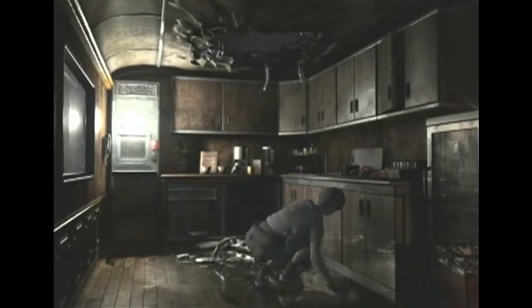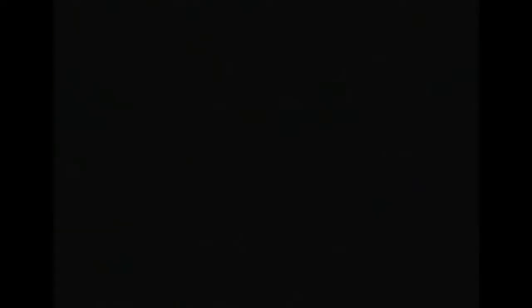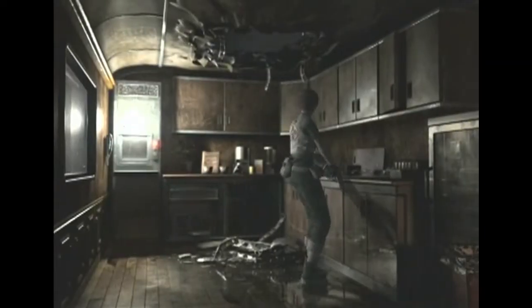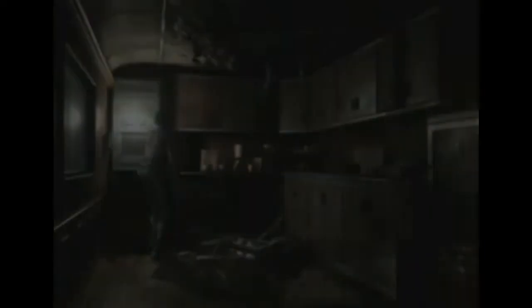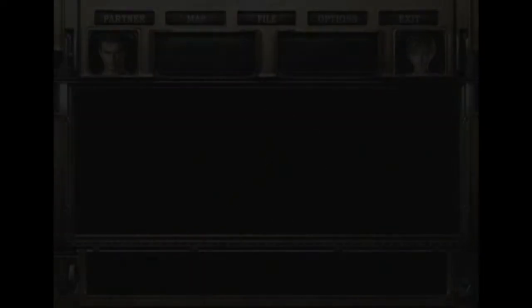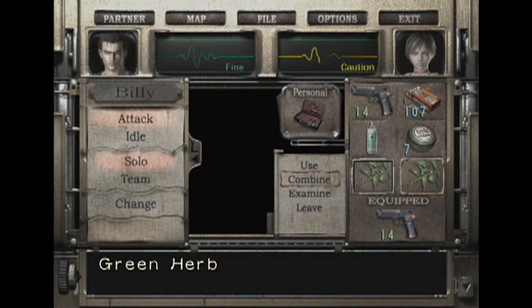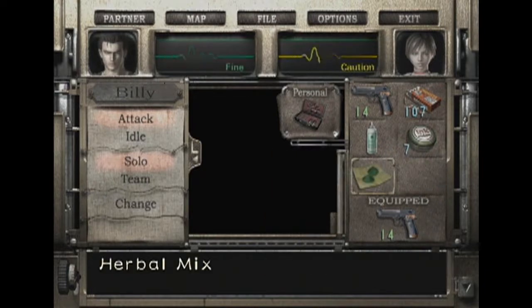Oh god, she's getting eaten by the slugs again. Two sluggings in one night. Where's my partner? She's slug bait. The slugs like her, I'll tell you that. Okay, let's get these herbs and use them to heal up. In fact, we're going to do an old Resident Evil trick called combining herbs. Boom — now we have mixed herbs.